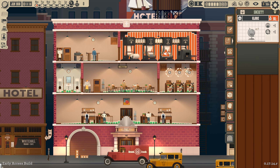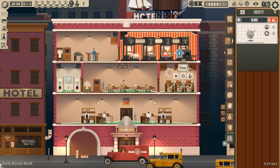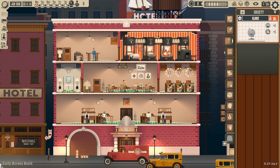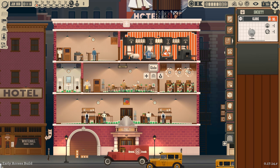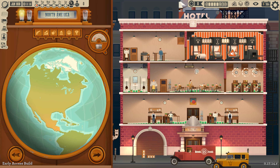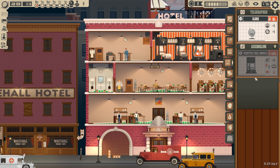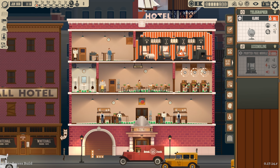Before we do that, I forgot one very important thing — reporting accessories. We have globes, which increase the society skill and also buff the telegraphers. We want one globe on each relevant desk. You can see the little blue mark indicating it's going to buff that person — that means they have that skill and it will affect them. These two are blue and these ones are gray, so we only put globes on the two reporters that actually have society skill. We've already put production accessories on the telegraph desks, so that should be fine.